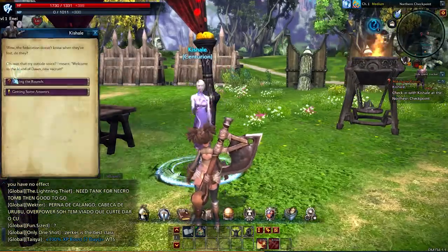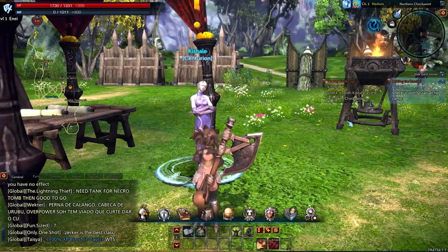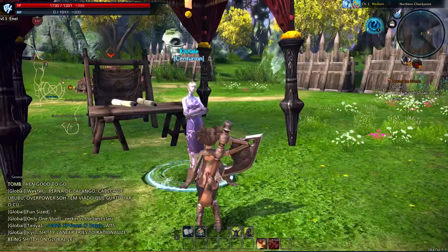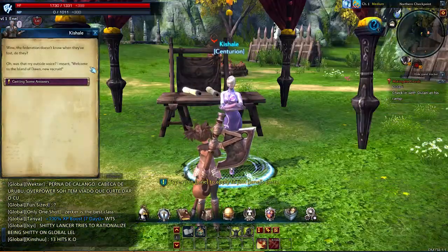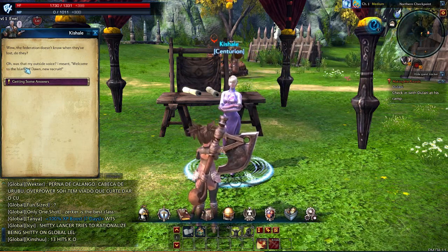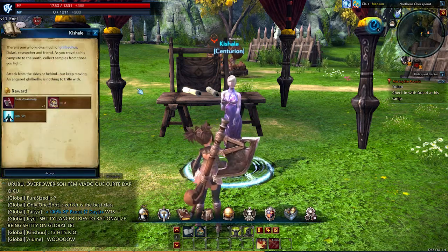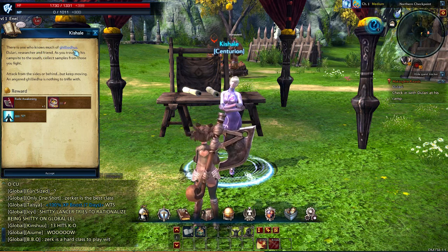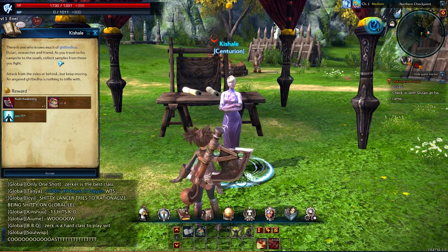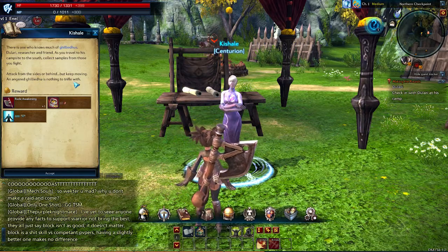Now if we hop in here, we'll talk to Kiss Hale. I've done this several times so I usually fly through it and forget to read since I've already done it. This is a side quest. The Federation doesn't know when they've lost, do they? Getting some answers — there's one who knows much of the Gileadhus, Dulari, researcher and friend. As you travel to his campsites to the south, collect samples from those you fight. Attack from the sides or behind but keep moving — an angered Gileadhu is nothing to trifle with. And we'll get a new axe when we finish this one.